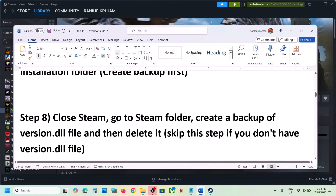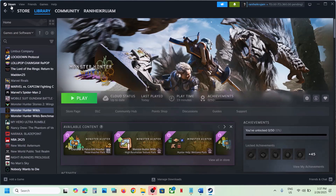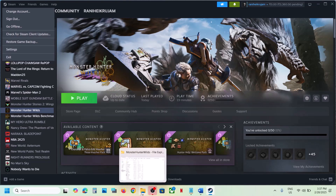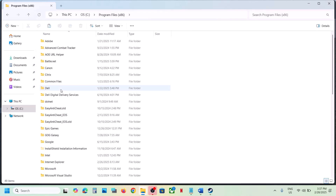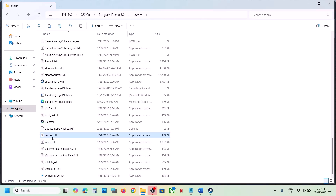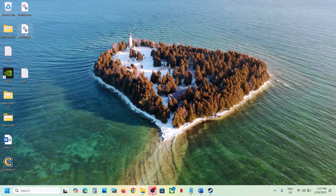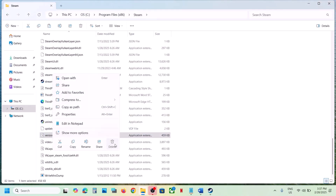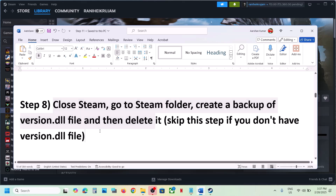The next step is to close Steam, go to the Steam installation folder, create a backup of 'version.dll', and then delete it. Close Steam first, then navigate to the Steam installation folder — typically in C:\Program Files (x86)\Steam. Scroll down and find 'version.dll'. If you don't find it, skip this step. If you have it, copy it to the desktop as a backup, then delete version.dll, launch the game and check. If you face any problem, put the DLL file back.